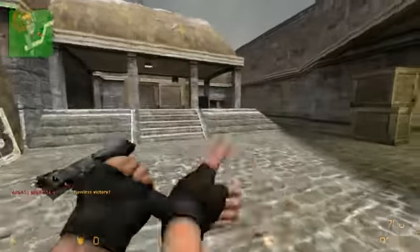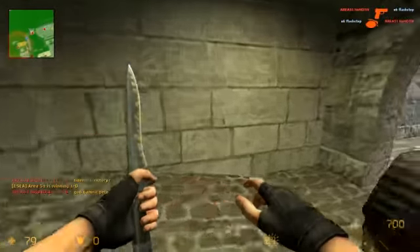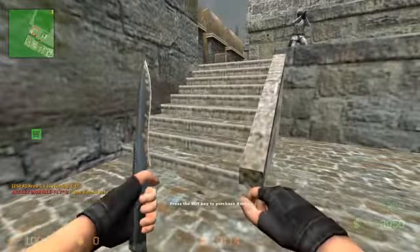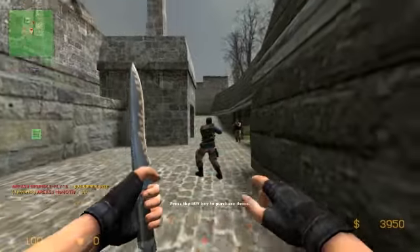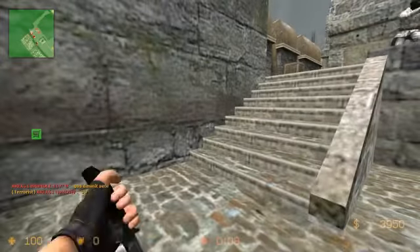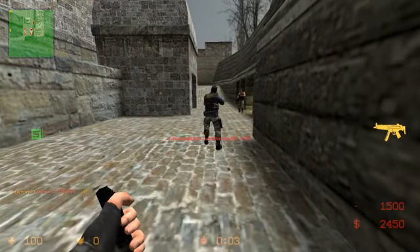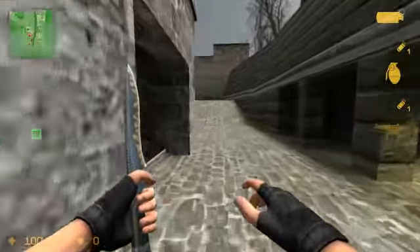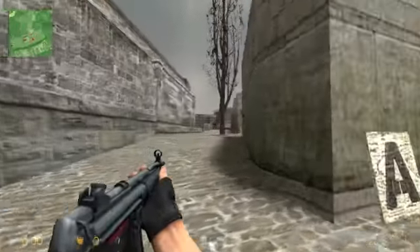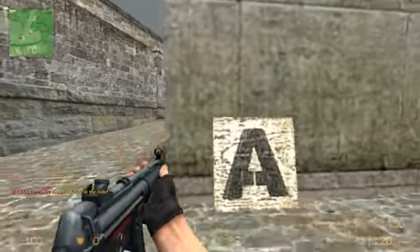We start our T side pistol with a 3-2: three going up middle, and myself and Dutch outside B with the bomb. We practiced this strat a few times and it worked out, so we went with it. Those three guys work up middle and pre-nade the window cross — where you'd see the cross to B from mid — then work into Cathedral while we take B at the same time. You'll notice I see one there.